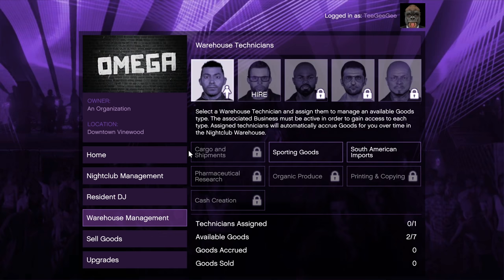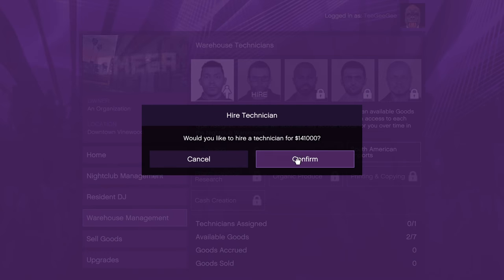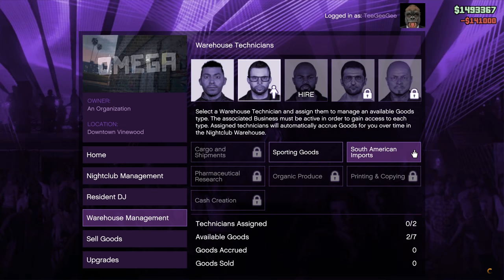Instead of resupplying, you hire technicians and they act like the resupply guy — they get the stock for you, and all you need to do is sell it when your storage is full. You can hire up to five technicians; you start with one for free, but hiring more starts at $141,000 and gets more expensive with each one. There are seven different types of stock you can make: cargo and shipments, sporting goods, South American imports, pharmaceutical research, organic produce, printing and copying, and cash creation. Each type corresponds to a different business — sporting goods is bunker stock, South American imports is cocaine, organic produce is weed, and so on.